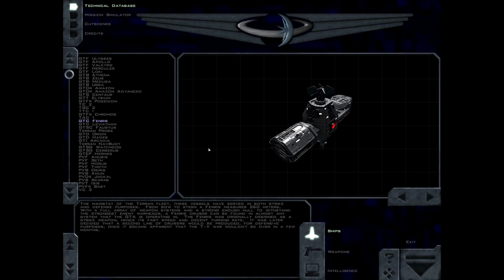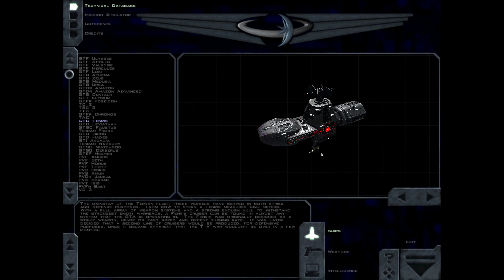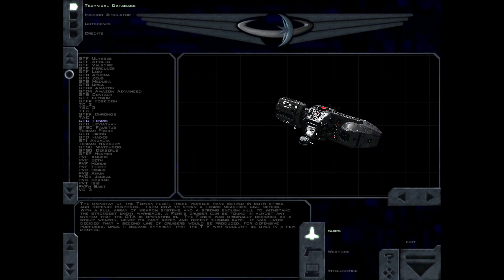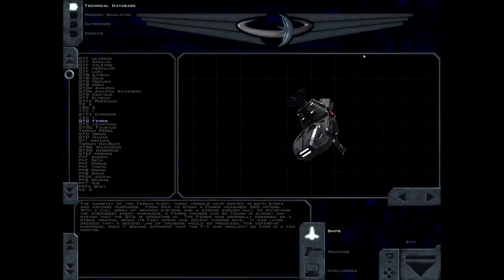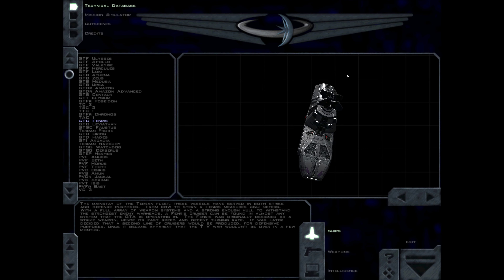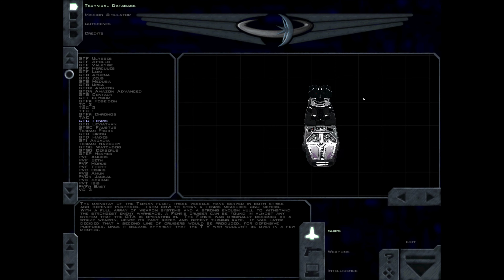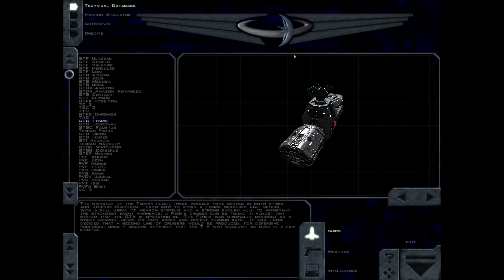The mainstay of the Terran fleet, these vessels have served in both strike and defence purposes. From bow to stern a Fenris measures 260 metres. With a full array of weapon systems and a strong enough hull to withstand the strongest enemy warheads, a Fenris cruiser can be found in almost any system that the GDA is operating in. The Fenris was originally designed as a strike weapon, hence its fast speed and decent turning rate. It was later decided that a second line of cruisers would be produced for defensive purposes, once it became apparent that the TV war wouldn't be over in a few months.